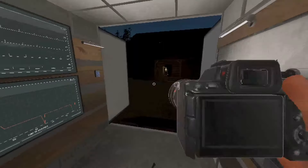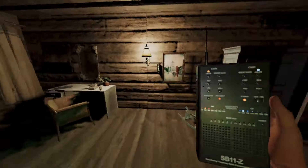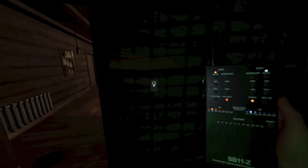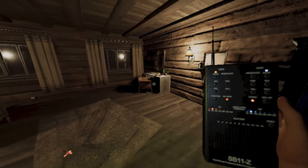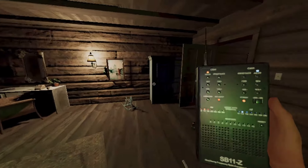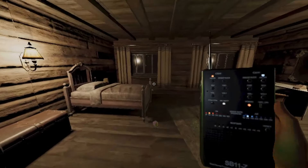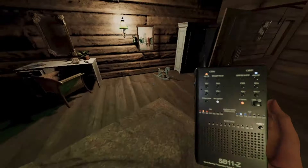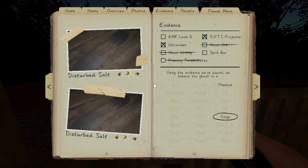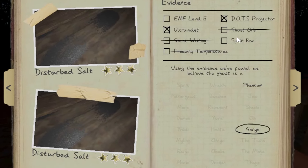I could just bring Spirit Box in there. Definitely not freezing temps. Hello, can you hear me? What's your name? Where are you? How old are you? How did you die? Are you friendly? Are you pizza? Are you French? Are you Francais? Are you my mum? Are you my dad? Are you old? Are you new? It's not showing anything. The EMF is still staying at two. Spirit Box is not talking. I missed something - is it orbs? No, it can't be orbs.